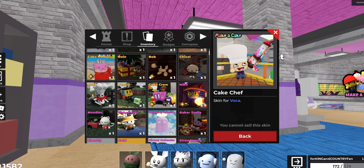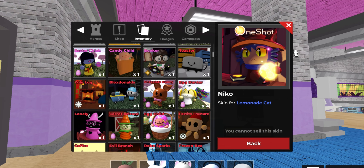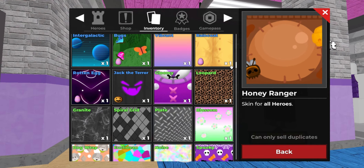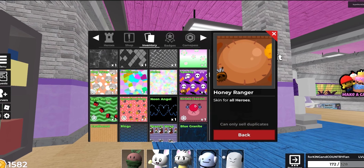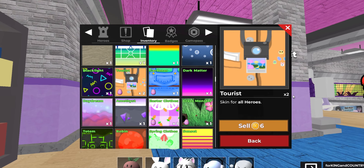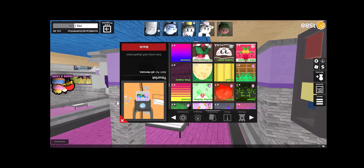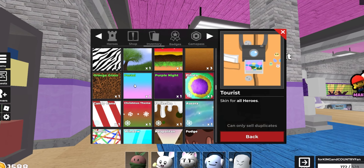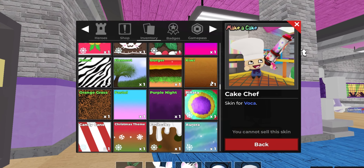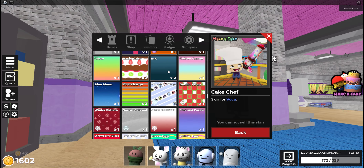If we go over to inventory, then to skins, we can see every skin that you own in the game. We start with event ones at the top, then work our way down through mythics, legendaries, and rares. If a skin shows a number of one beside it, we only have one of that skin. But if we come down to something like this tourist skin here with a two, we can actually go and sell that for some coins. That only gave me six coins, but going through all your skins on a skin grind, you can have a whole bunch stacking up.